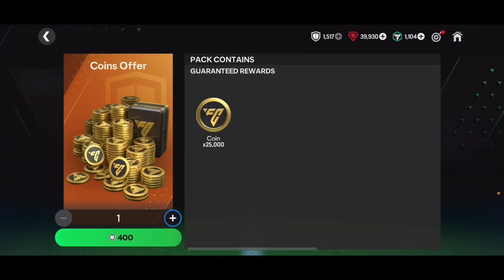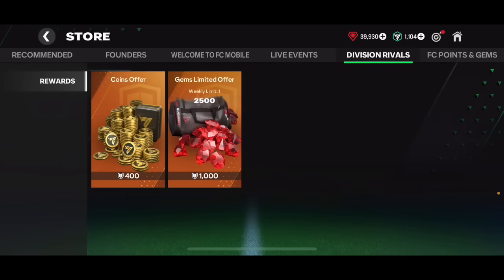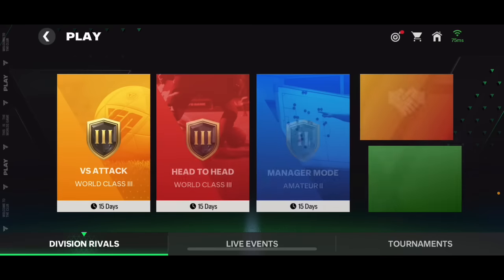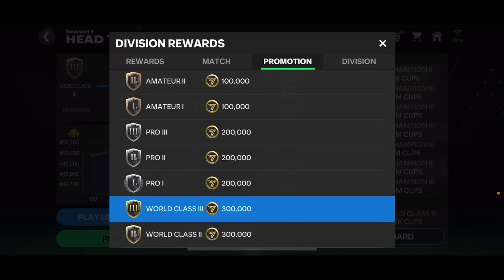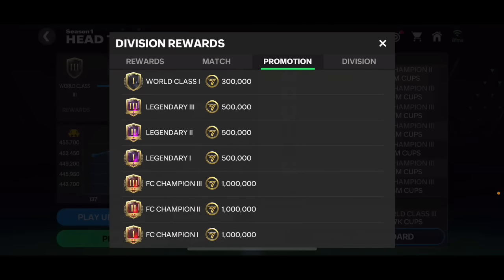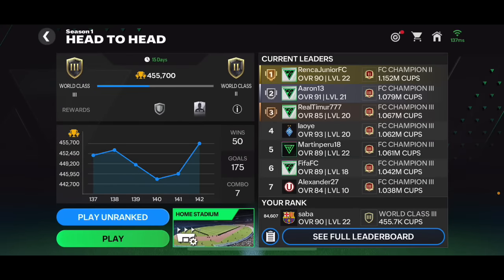You can claim a decent amount of coins from competitive points in the store, though I wouldn't suggest opening coin packs right now because I think they'll introduce player packs that will be better value. Division Rivals is very decent. As a starter you can also make a lot of coins by promoting into new divisions - promoting from Amateur 2 to Amateur 1 gives 100,000 coins, then 200k, 300k, 500k, and then 1 million coins.